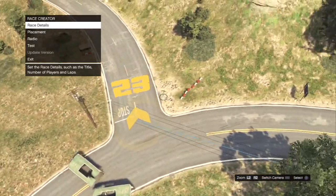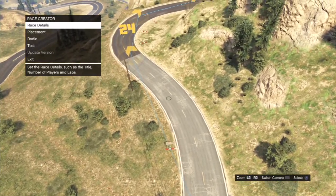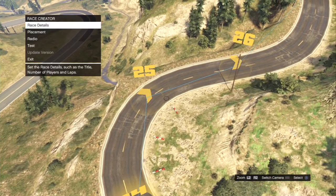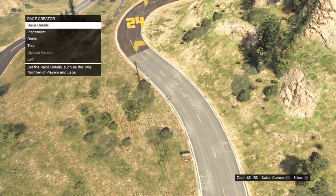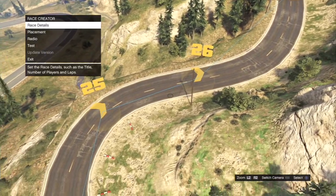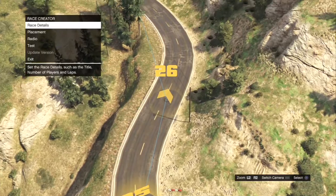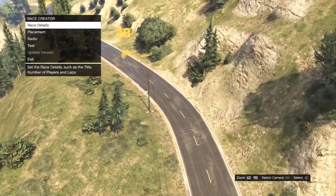Moving on to the next set of corners, which is also difficult because you're carrying all that speed and then you have to brake and make sure you make this bend with barriers on the inside and guard rails on the outside. It can be quite tricky — I've spun it here a couple of times in testing.